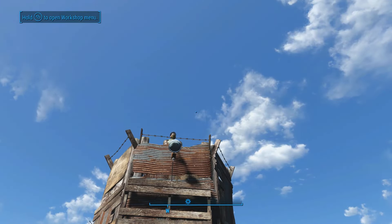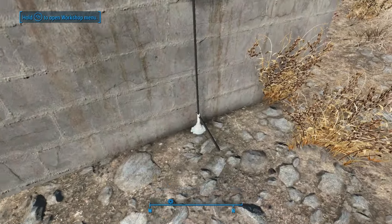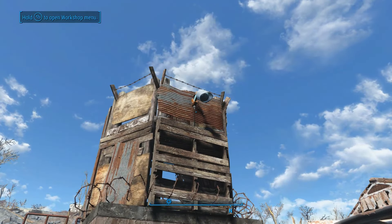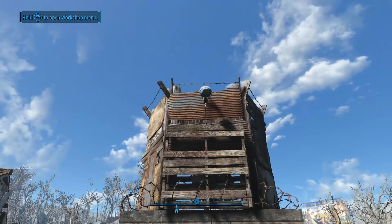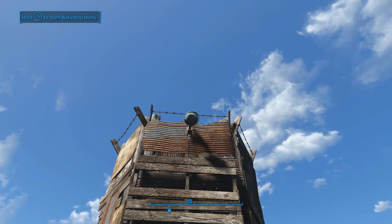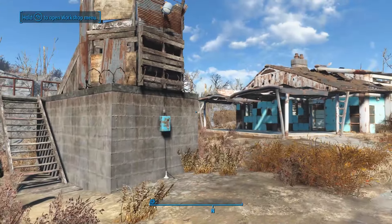By the way, if you guys ever have this problem where the spotlights turn off, an easy way to solve that problem is just to add a switch right in between your conduit. Here's another practical example: this conduit is wired through the ground all the way over to that primary conduit from the super reactor, and then up to a switch, and then up to the spotlight. So if it ever goes out — and there's no rhyme or reason to it, it's a glitch — instead of going into workshop mode and clicking on it, just add a switch in between and you can click it off and click it on and it'll start right back up again. That's what I do with all my settlements.